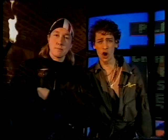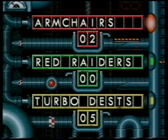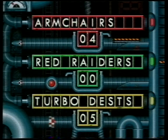I think it's about time we checked out the scoreboard. The Raiders scored naught in the first round and naught in this round — that means they've got zilch. Second place is the Armchairs with two in the first round and two in this heat — a total of four. And the Turbo Destructors are the team to beat with a massive ten points. Well done, Armchairs. Well done, Turbo lot.